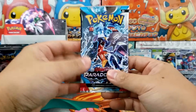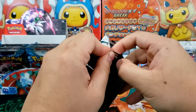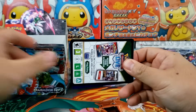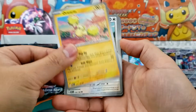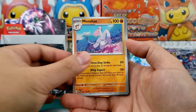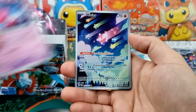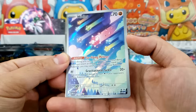We're moving on with a lot more Paradox Rift booster packs. A booster box — if you've never opened one before, you're missing out. I would highly recommend cracking open a booster box because it's a little bit of a marathon. Every now and again, when you buy a collection box and you're opening up 10 or 12 booster packs, that's a lot. But a booster box is 36 booster packs, and it is usually chock full of fun.